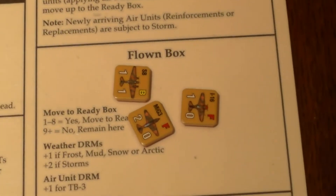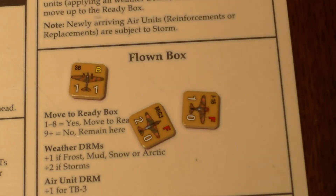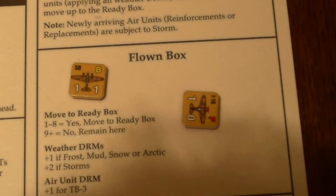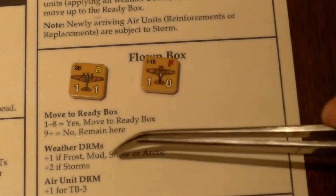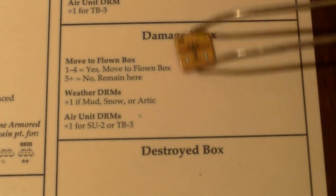Now let's come over to the Russian air units. Go ahead and do the flown box first. Starting with the SB here — got a 9, remains here. Really rolling high right now. MiG-3 — got a 5. Looking at modifiers — yes, moves up to the Ready Box. For the I-16 — got an 8, that moves up to the Ready Box, just barely. Then the damaged SB — got a 1, moves up to the flown box.